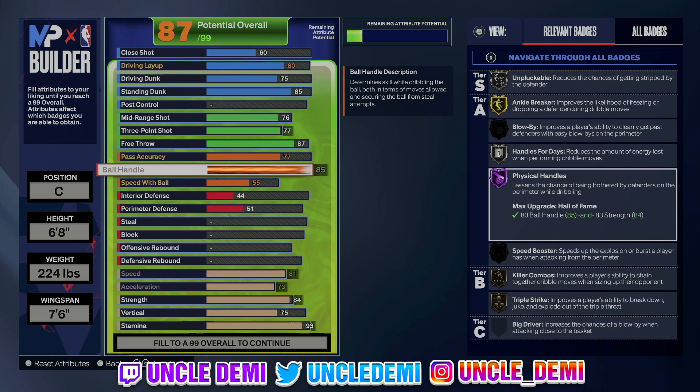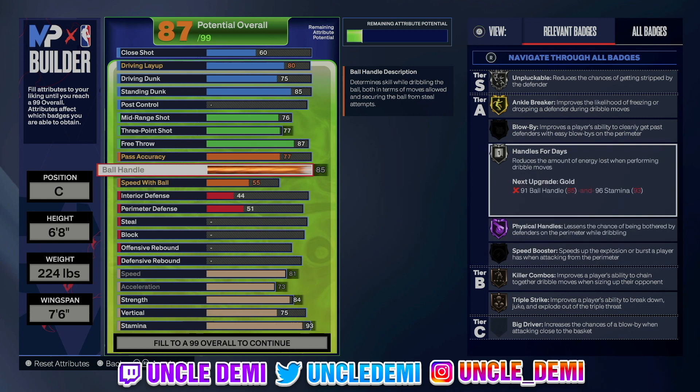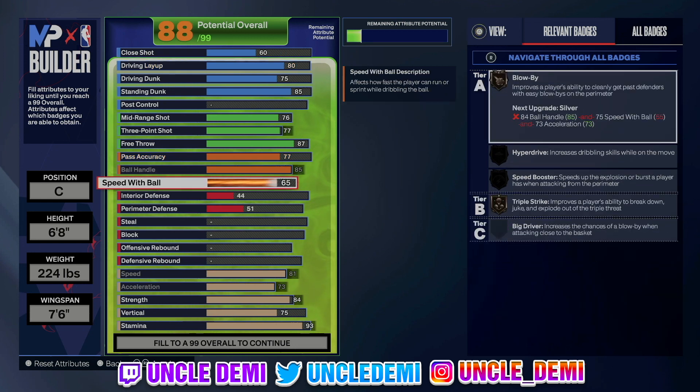Physical handles really negates the lockdown clamp badge — so having that with the strength sets it off really well. You also get handles for days. The big one here is going 75 with speed with ball — that gives you blow buys on silver, hyper driver on silver, speed booster on silver, and triple strike on silver. The build can dribble in Magic Johnson style, Kevin Durant, Zach Levine — a lot of these good pro dribble animations with that 75 speed with ball.